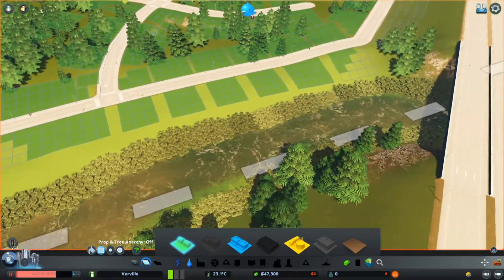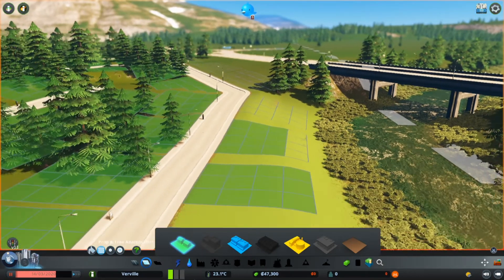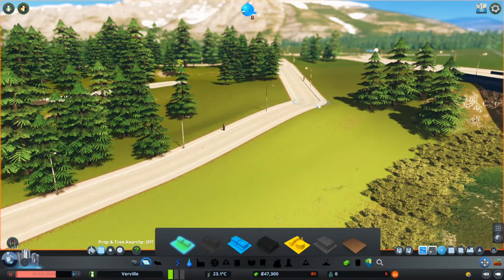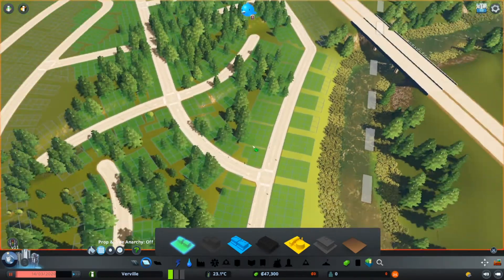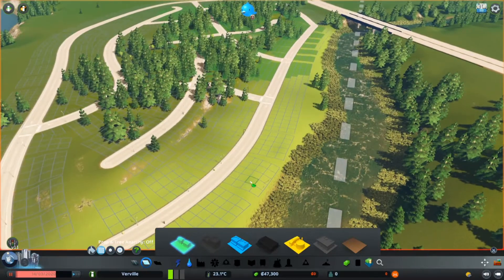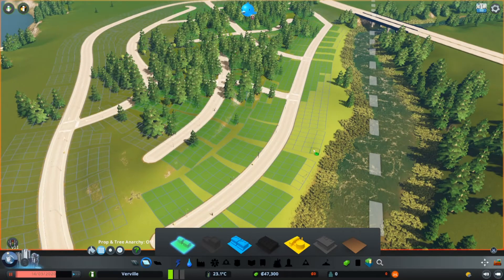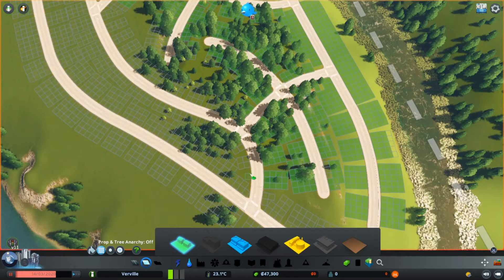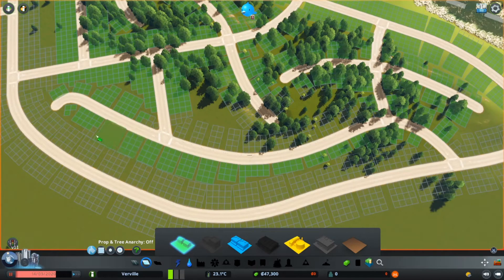By the river here, if we are building here it would raise up the land and I don't want to ruin the nice look of this river, so maybe we should lower this actually, just a little bit — yes, that is nice. Then we could probably have a house right there as well. The rest of it is looking okay so let's just fill it up using the fill tool to plop this zoning down.